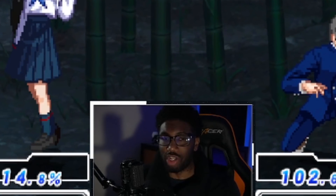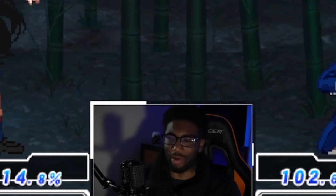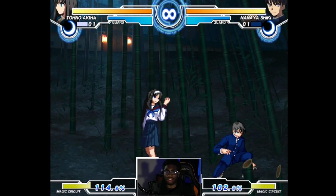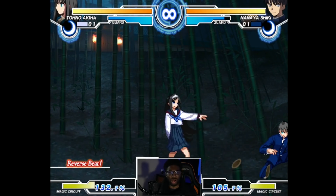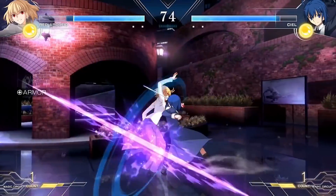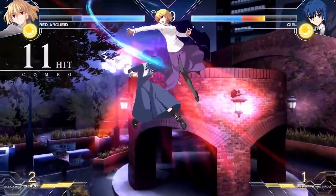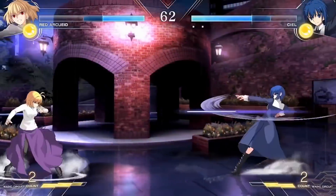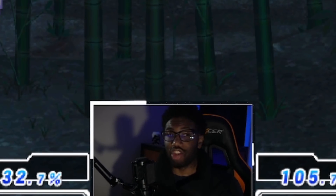That pretty much sums up the essentials you need to know about reverse beats in Melty Blood. This can be a tricky concept especially if you're new to these types of games. If you're playing classic Melty Blood getting ready for Type Lumina, definitely sit in training mode, practice this, and try to understand the intricacies — the pushback, the whiff cancels, all of it. Try to utilize it in matches. If you're waiting for Melty Blood Type Lumina, this is definitely something you'll want to practice when the game comes out.